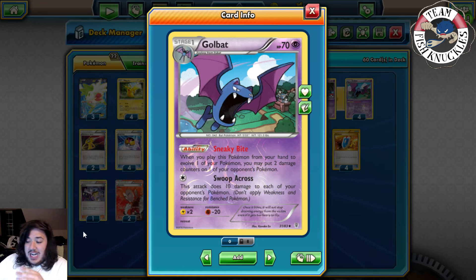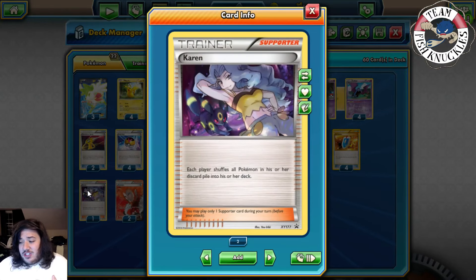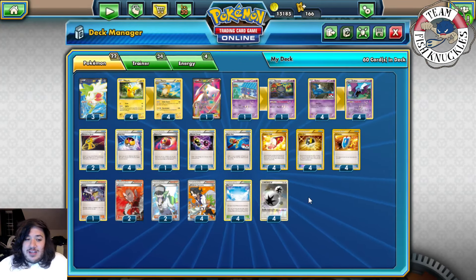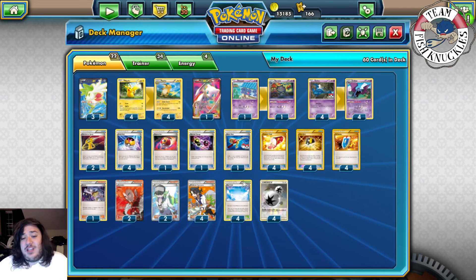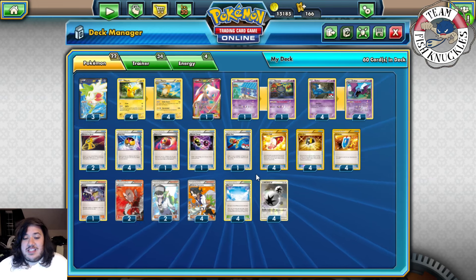Karen is good, but using it wastes your Supporter for the turn, meaning you can't play Sycamore or anything else. He might opt to play two Super Rods. Personally, I still think Karen's really good — you Karen and then Ultimate Sycamore when you're ready to go. Anyway, guys, hope you enjoyed this deck breakdown — shout out to Matthew Brauer. Let's see the deck in action!